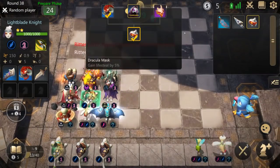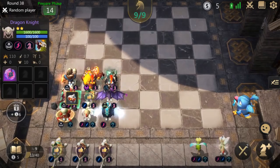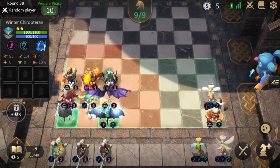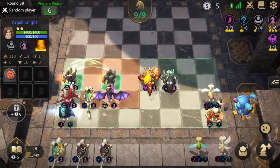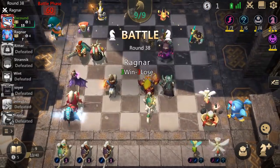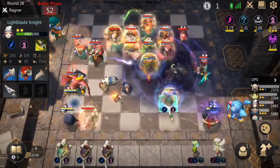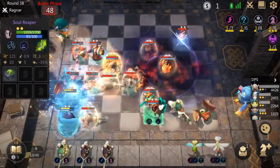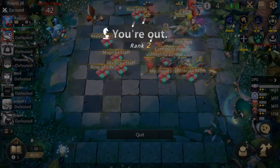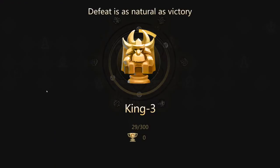I didn't position for my own board this time around — I positioned specifically for the Assassin player's board. This is what you can do if you're switched on: you'll notice that you can position for the enemy board as well as your own board. Unfortunately, I got to the point where the two-star Dark Spirit and the level 10 Beast Warrior composition was too much for me to deal with. I could not beat the level two Dark Spirit. He also invested much more into levels and his overall build than I did.